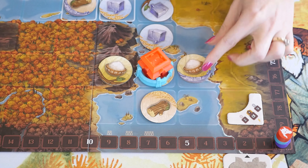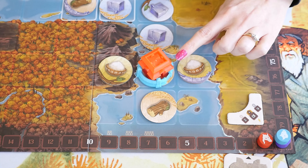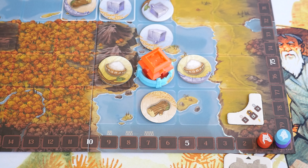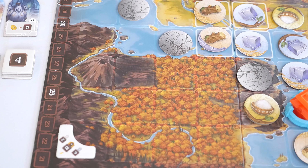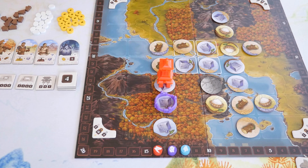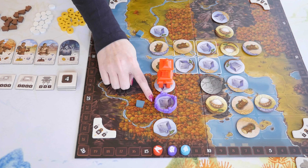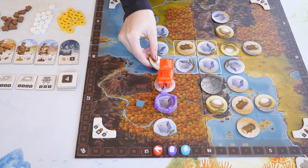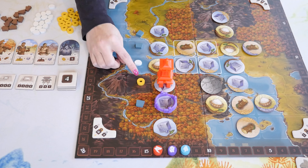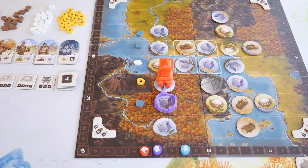Whenever you activate a space containing a building, the player who controls the space gains a point. Control is determined by the topmost building piece. For example, the red player gains a point because their temple beats out the blue player's wall for control. If you activate spaces you control, you still gain the point. Ruin tokens can be used as a middle token in a divine line, but they do not give you any resources and buildings cannot be built on them. Here's how this divine line would activate: I gain a stone for the starting token and a stone for the ending token. The two middle tiles would flip, giving me a stone and a rice. I'd gain a coin for the building, and since I control the space with my tower, I'd also gain a point. Kevin would get a point for his wall on this space.